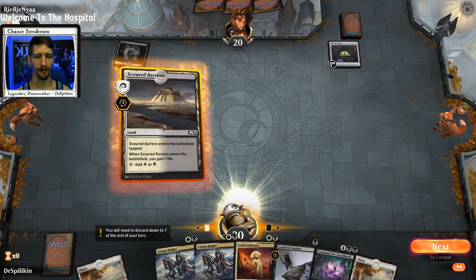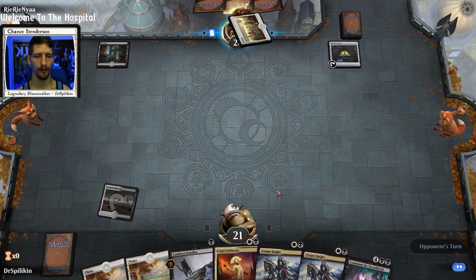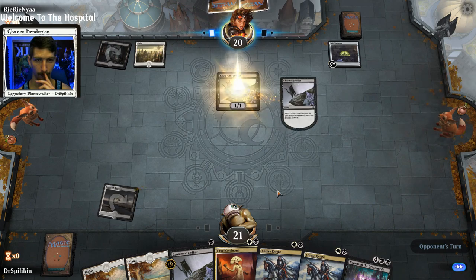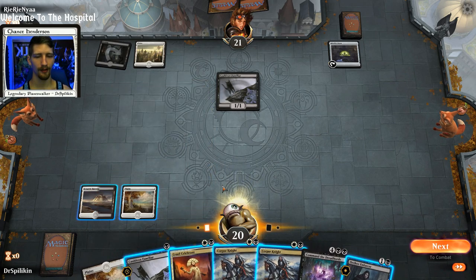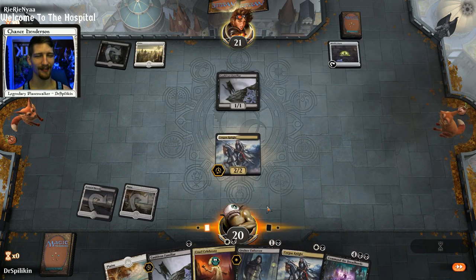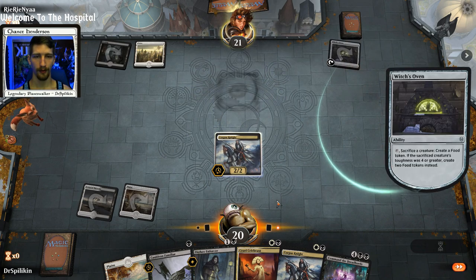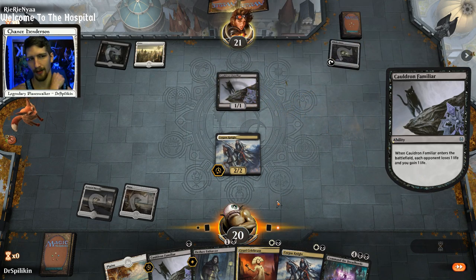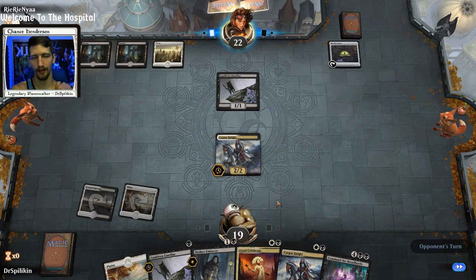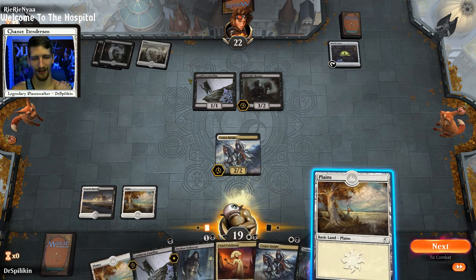Our opponent's also playing a Witch's Oven deck — interesting. They're also playing Cauldron Familiar. Don't tell me it's a copycat deck. Here I am feeling so original, and they're playing the same thing. It looks like a very similar deck — Midnight Reaper, Cruel Celebrant, everything. Having two Corpse Knights means that if we draw into a Witch's Oven with our Cauldron Familiar, we're going to be sitting pretty nicely. Our opponent's already starting up the Cauldron Familiar combo.